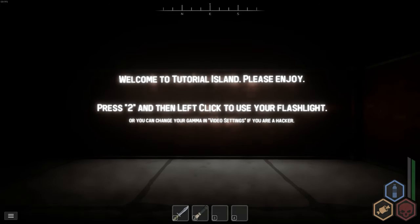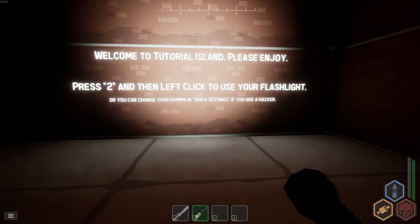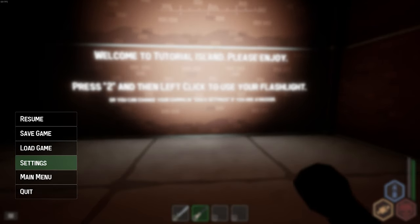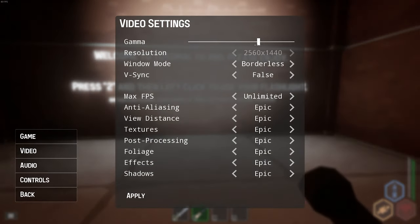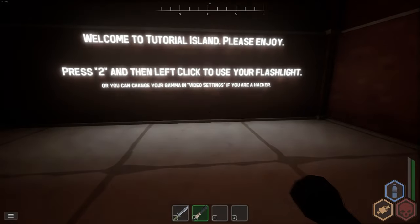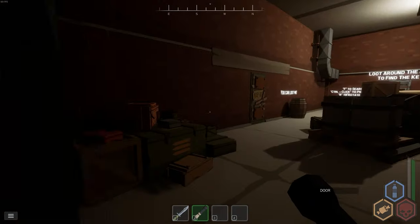Welcome to Tutorial Island. Press 2 and then left-click to use your flashlight, or you can change gamma in your video settings so you don't have to worry about the flashlight. I'm going to need the flashlight to get out though — got the door.